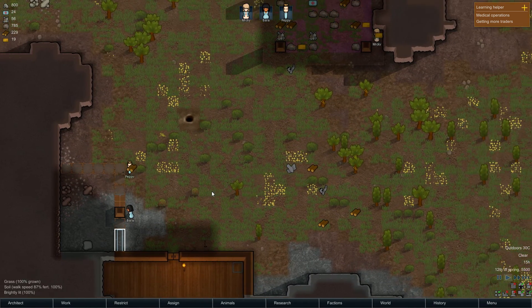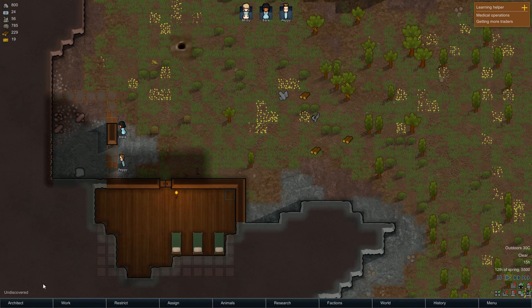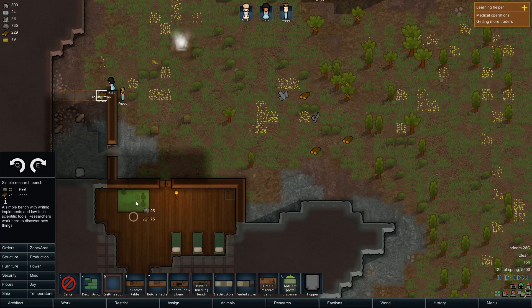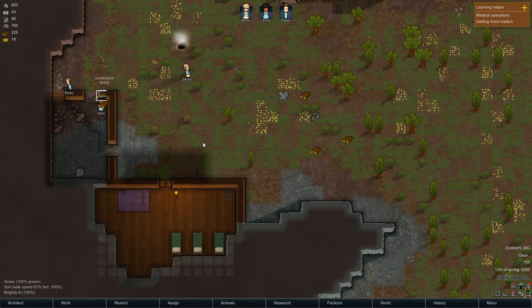I need to get power. I also need to get research going, so I should probably get research going right now as well. Just a simple research bench — we'll just stick it inside of here for now.